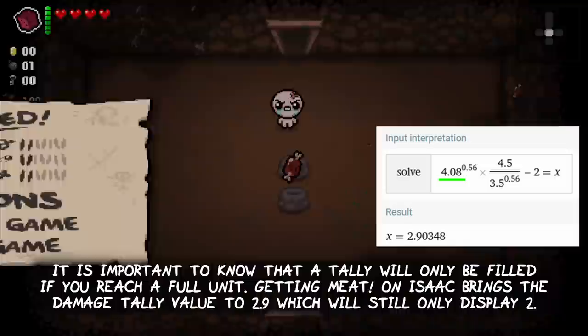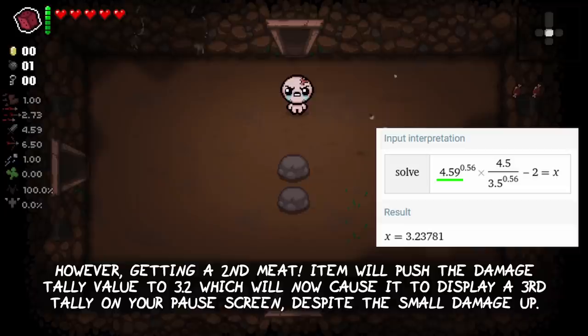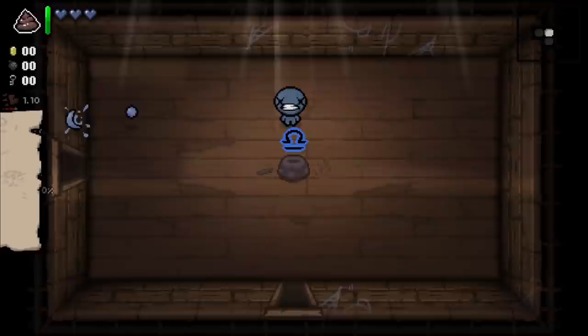It is important to note that a telly will only be filled if you reach a full unit. Getting Meat on Isaac brings the damage telly value to 2.9, which will still only display 2 tellies. However, getting a second Meat item will push the damage telly value to 3.2, which will now cause it to display a third telly on your pause screen despite only being a small damage up.